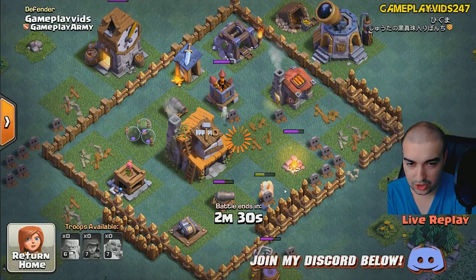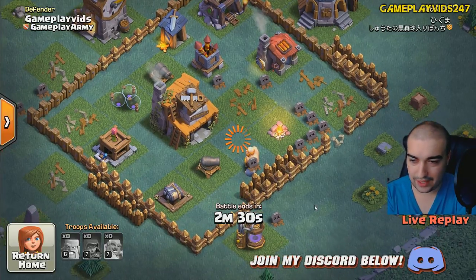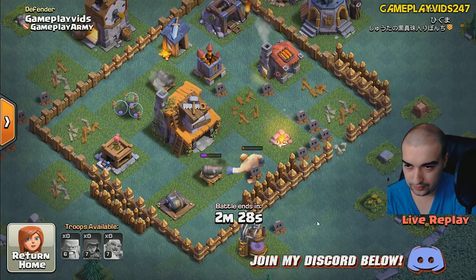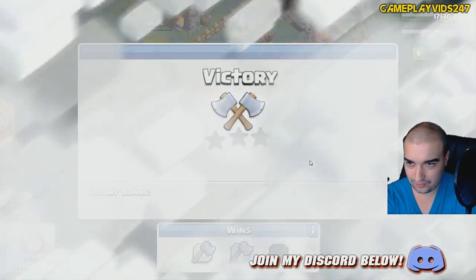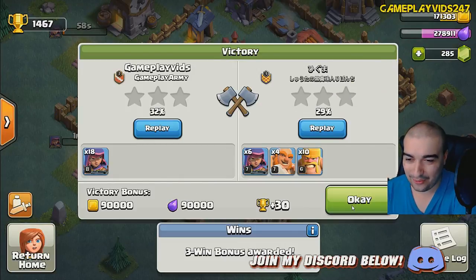He's in my base with giants. 29%. I wonder if I won this. If I won this, I want to laugh for so long. I reckon I might have won it. He's got 29% — what did I get? Let's find out. Did I win that? I did win that. The most dumbest attack ever, and I won.